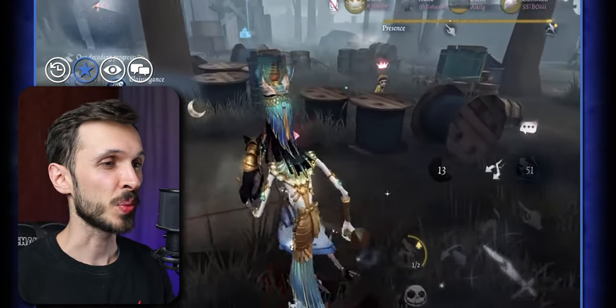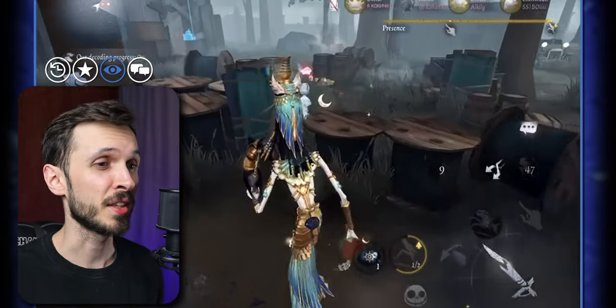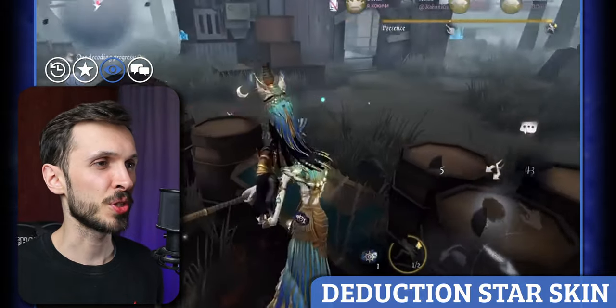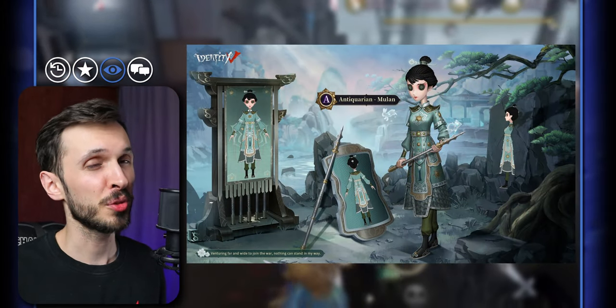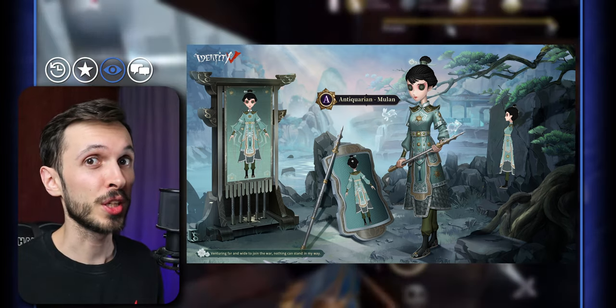That's all coming this week. Now let's talk about what's coming in the future. We're getting a ton of content in the coming weeks. One of the minor things is Antiquarian's Deduction Star 80s skin called Mulan, based on the film Mulan — not the Disney one, I believe. It's a very fancy skin and it looks really good for Antiquarian.